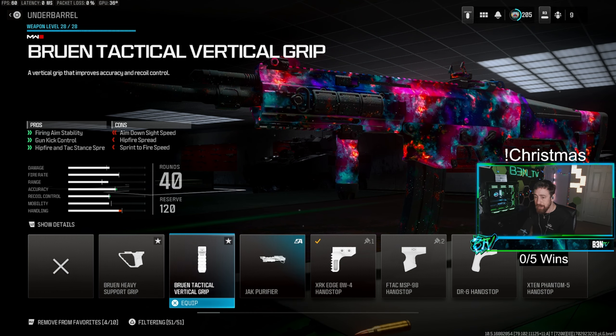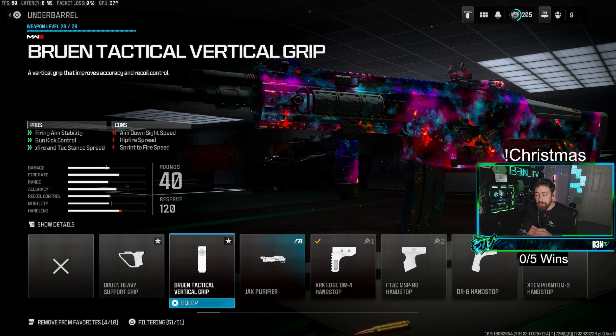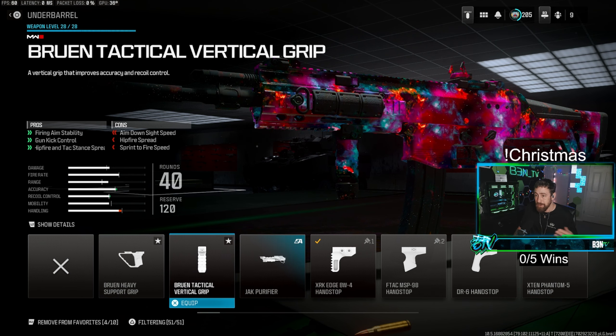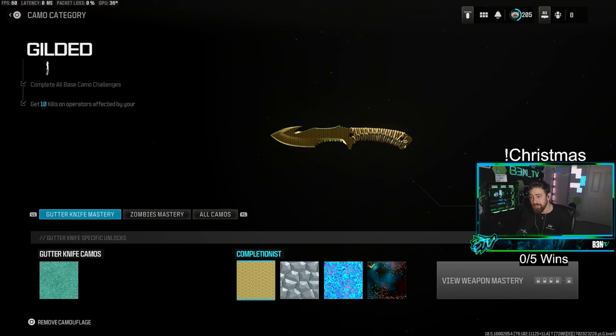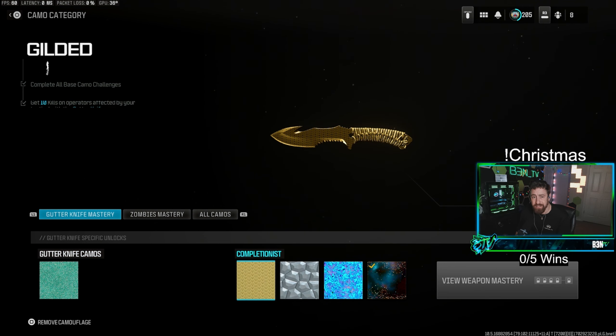For tac stance kills, I recommend the Corvus Peck Beam 5 laser — there's a counterpart on other guns sometimes called the Hip Shot — but the Corvus Peck Beam 5 made tac stance spread much tighter. I'd also recommend the Bruen Tactical Vertical Grip, which also helped with tac stance significantly. Throw on anything that improves tac stance. It takes your effective kill range from 5-10 meters to 15-20 meters. Combined with hardcore mode, it's even easier since everyone dies super quickly.